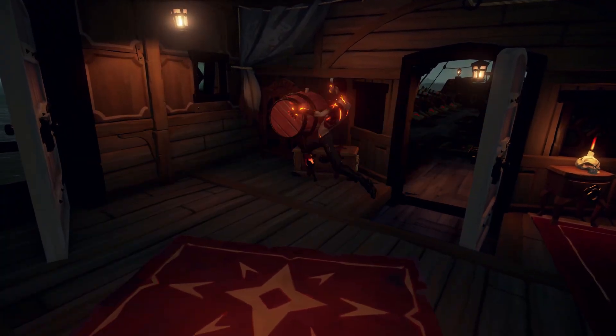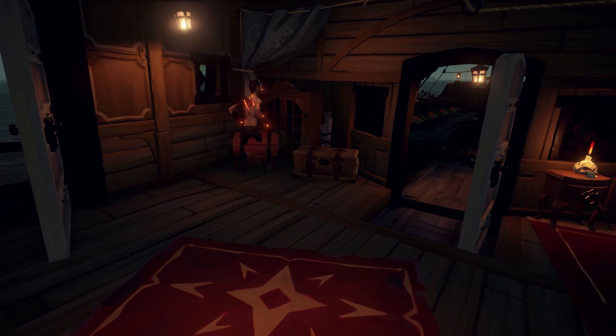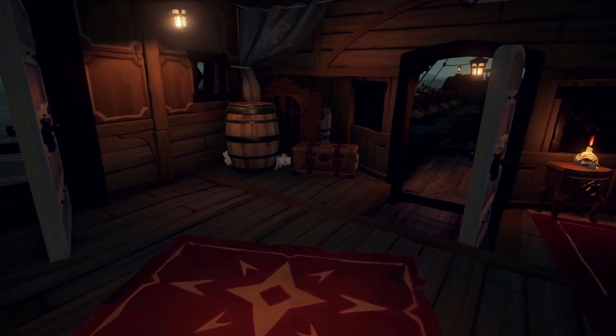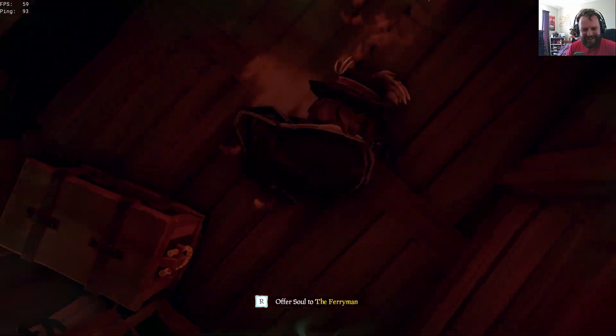One of the best ways to tuck onto a ship with a keg is to use your barrel emote, if you have that. This way, if someone does spot you and realize you're not a real barrel, they'll sword you or shoot you and immediately blow up their own ship with them included.